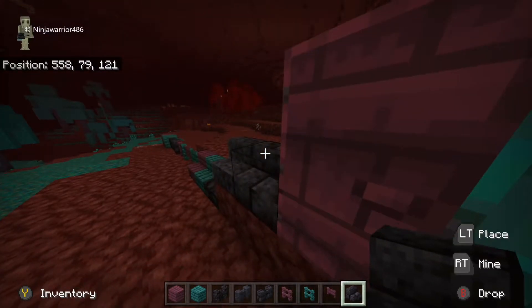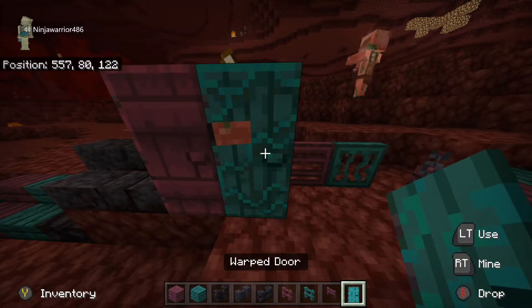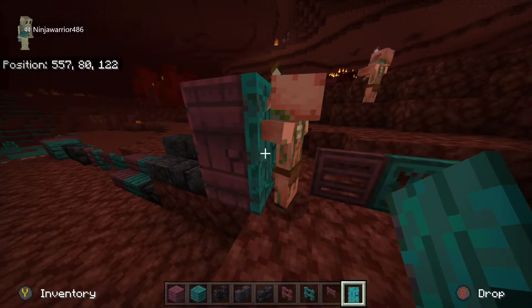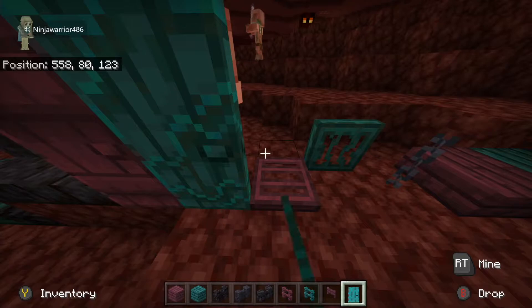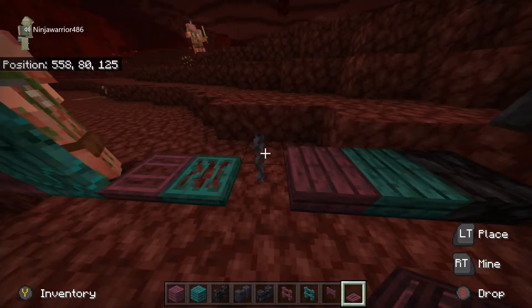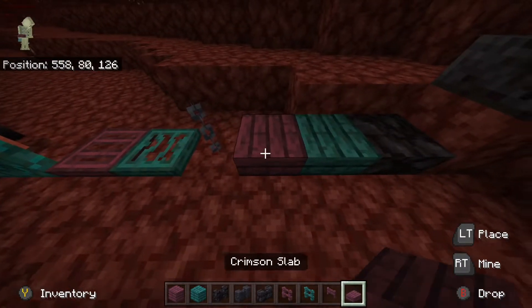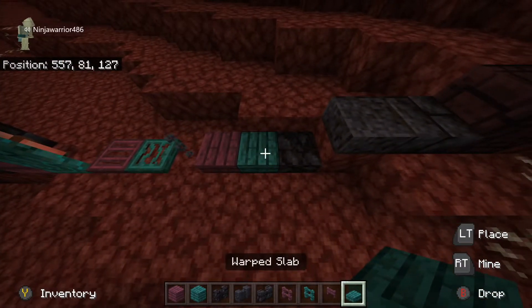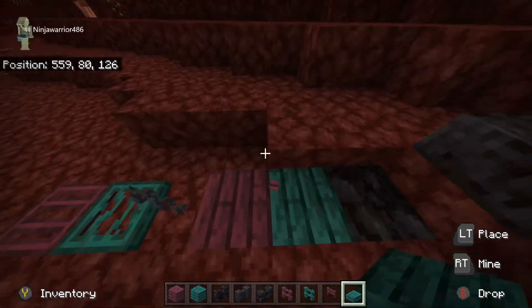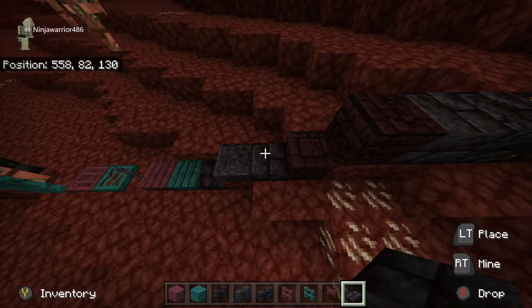No different from our other stairs. We have crimson door and warped door here, which function just like wooden doors. This is a crimson trapdoor and a warped trapdoor. This here is a chain. Crimson slab and warped slab, they function just like other slabs. Again, with blackstone, polished blackstone, and polished blackstone bricks.